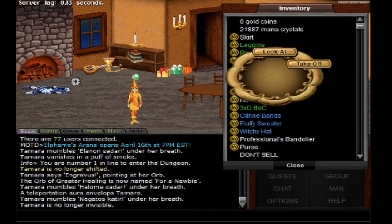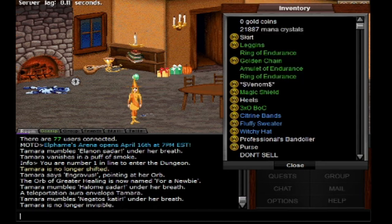So we are going to take the Amulet of Endurance, the Ring of Endurance, and the other Ring of Endurance off.